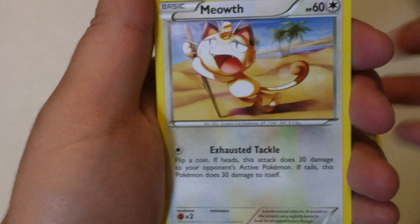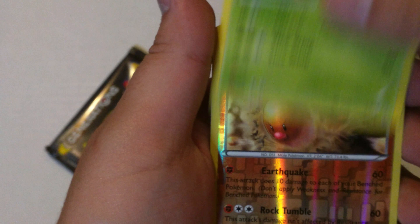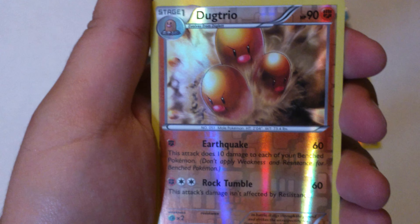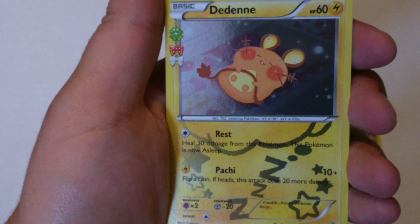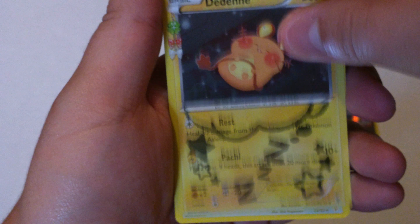I like energy cards because I don't actually play the game — I just collect the cards. We also got Meowth, Tangela, Dugtrio as our reverse foil, and then a Radiant Collection Dedenne and a Gyarados — woohoo!